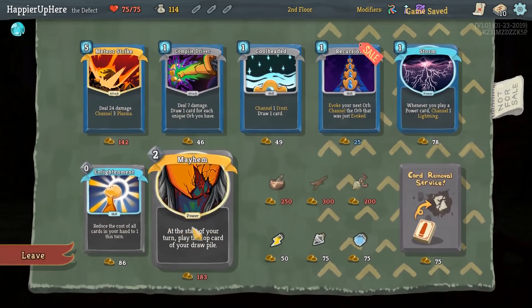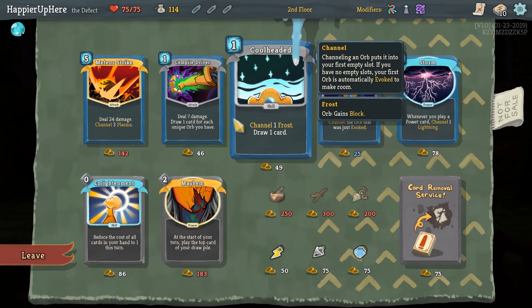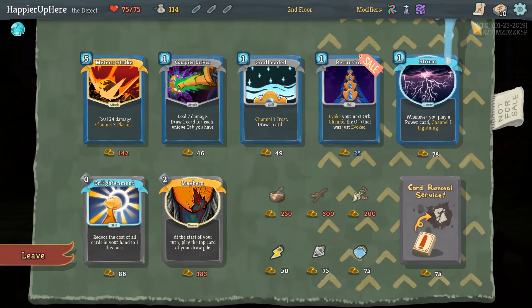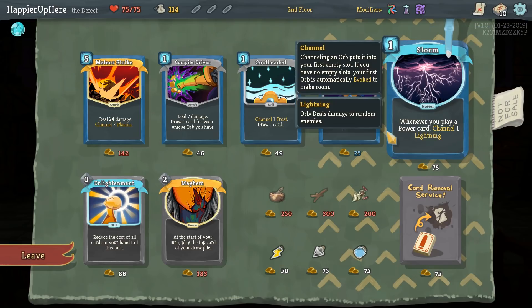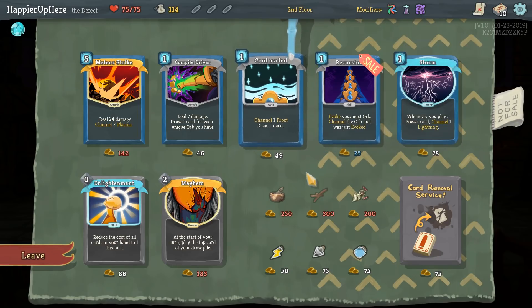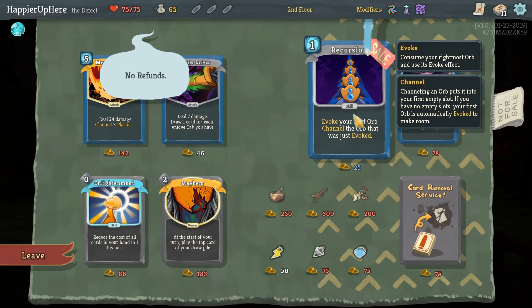If I see a Claw at the shop... none of these are amazing. Storm would be great if we knew we'd pick up more powers later, but that's not guaranteed. Recursion upgrades to zero cost. Cool Headed would give some defense. I think I'll take Cool Headed and Recursion.